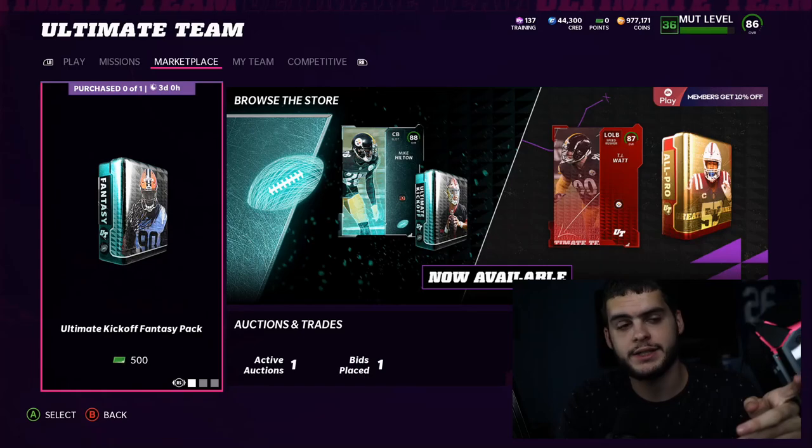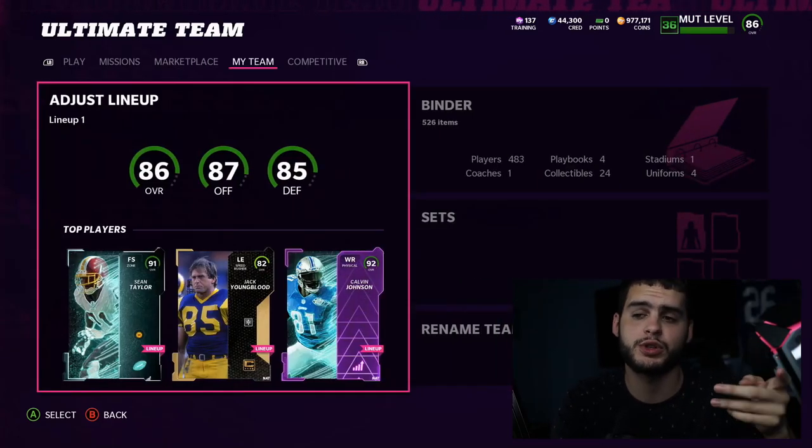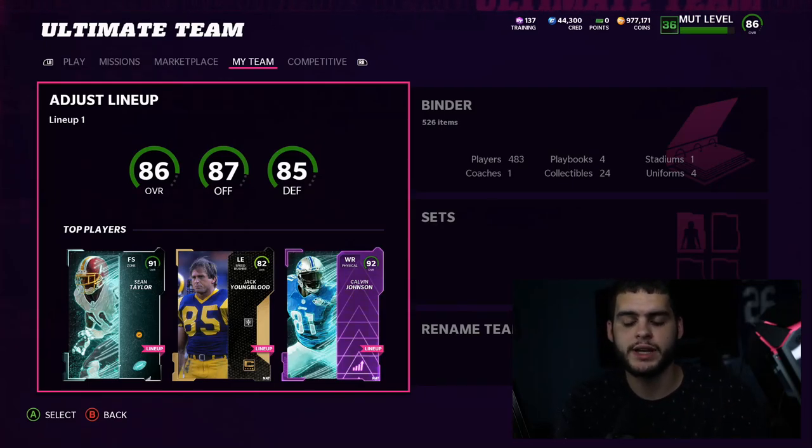I actually have the Calais Campbell card ready, so I'll show you guys the stats and then how to get him. This is an 86 overall, which I do like for a few reasons. Last year they started with like 80 overalls and by the time we got any good ones they weren't really usable, so I like that this year they're making sure these are usable cards.